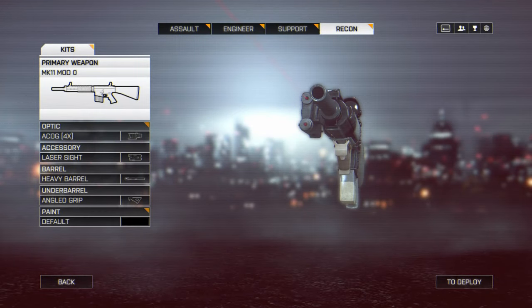For my attachments, I use the ACOG sight as I personally prefer to use most DMRs out to 100 metres or more, but on CQB maps I would switch this out for a holographic sight for more precision aiming in close quarters. I also run the laser sight which provides a 33% increase to hip fire accuracy, giving me a much greater advantage in close quarters if an enemy tries to surprise me. Next, I run a heavy barrel that increases long range accuracy by reducing maximum ADS spread by up to 50%, allowing for more precise aiming — though at the cost of a 33% increase to recoil. To counter this, I also run an angle grip on the Mark 11, as this reduces first shot recoil by 33%, allowing me to be much more precise with my first shot at longer ranges.